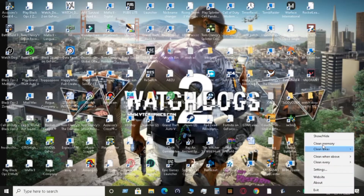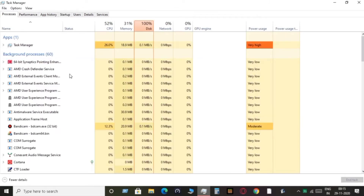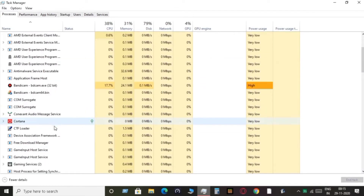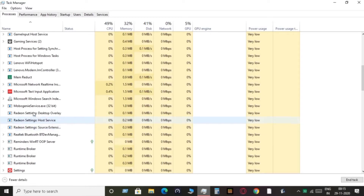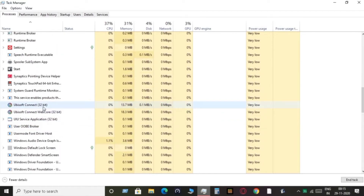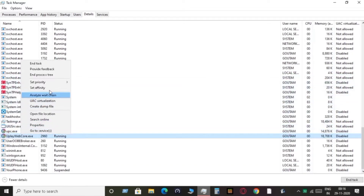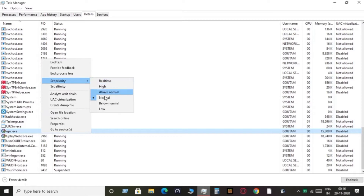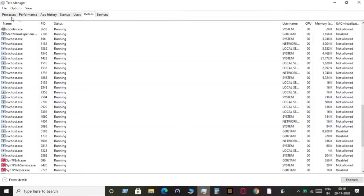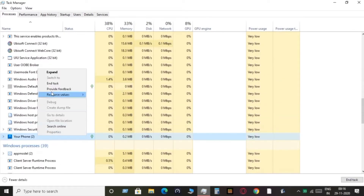Before opening any game, I recommend going to Task Manager. You can see Ubisoft Connect is taking a lot of RAM. There's not much you can do except one thing: go to the process, set a lower priority, and set the affinity. By setting low priority, it will use the least amount of RAM compared to usual. You can do this for Steam as well.